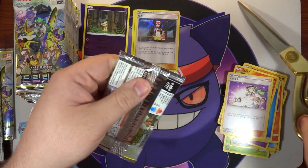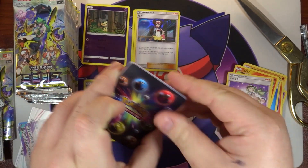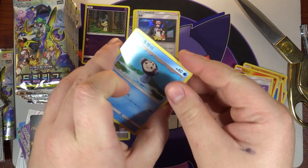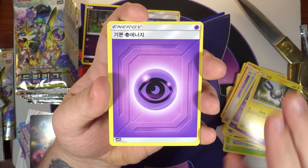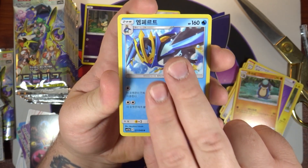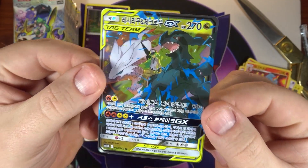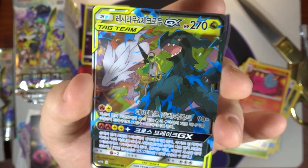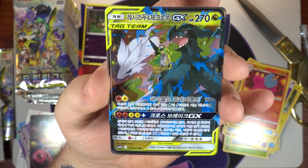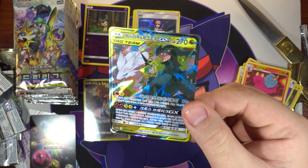I pulled this one in Japanese too I believe. All right, next pack, pack number four or five. Take off the little insert. We got a Tympole, a Natu, a Magnemite normal one, a Psychic Energy, another Palpitoad, oh — Empoleon, first time seeing you — a Magcargo Fast, and there is our first GX! Oh my god, I am so happy we pulled this one. We got the Zekrom and Reshiram with the little N there in the middle. This normal art is such a beautiful card. Oh my god, yes — very happy with this one.